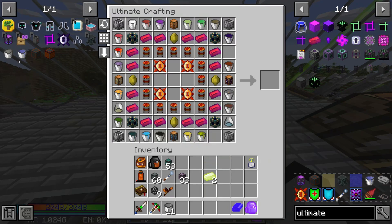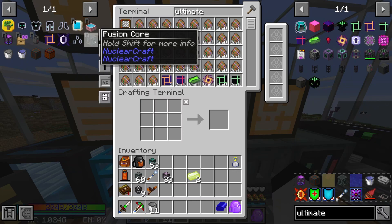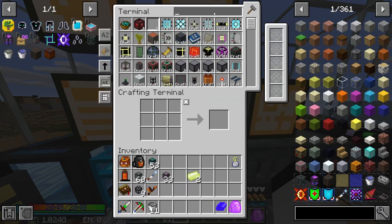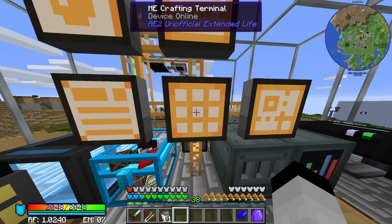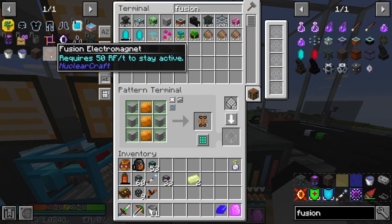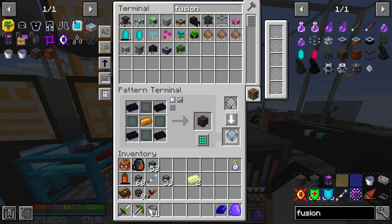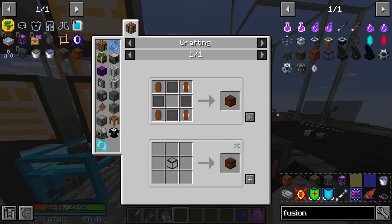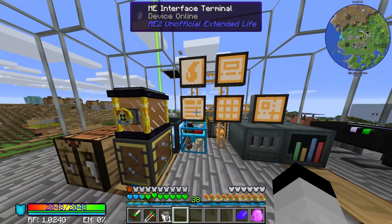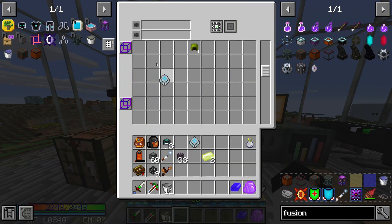We're going to work on the Neutron Fluid first. For that we need a Fusion Reactor, and I haven't done a Fusion Reactor from Mekanism in a while, so this might be a bit of trial and error. Thankfully those are pretty cheap. Then we can get the Electro Magnets - we should have all of this on AutoCraft already.